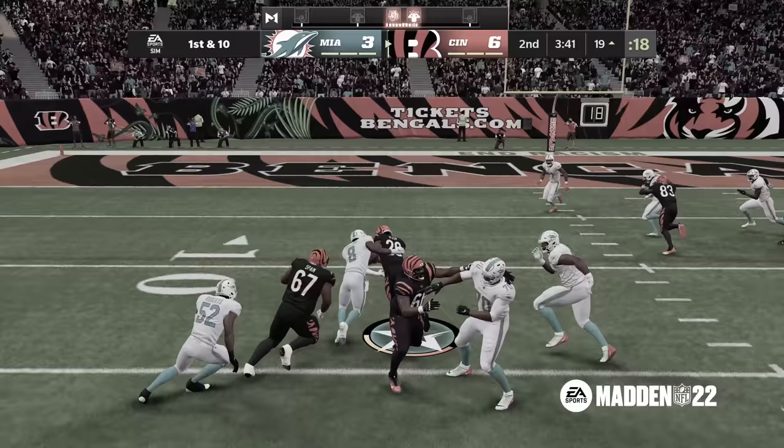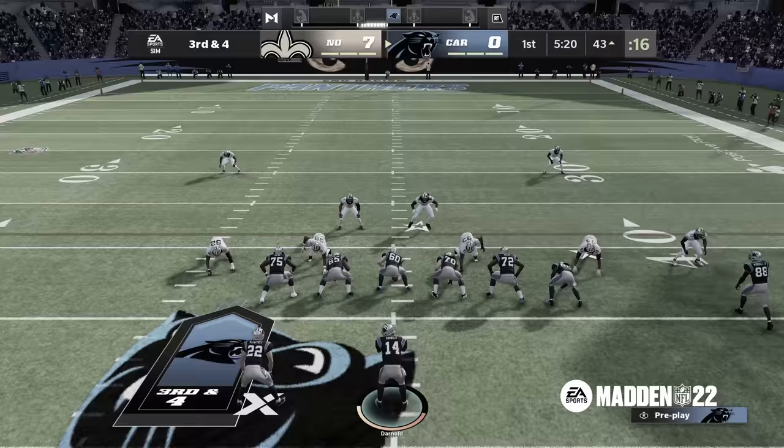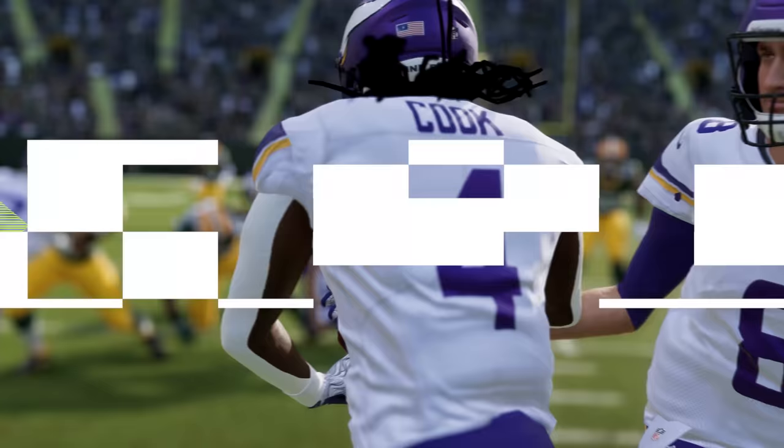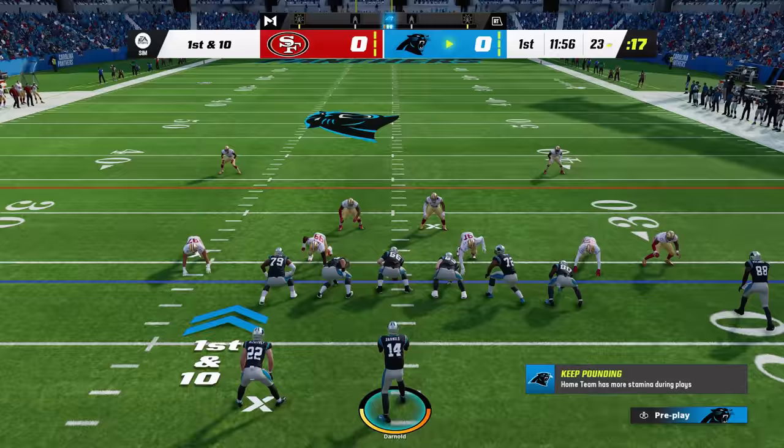At times, players would get gradual banking turns versus sticking a foot in the ground and making a hard cut, leading to situations where you just couldn't make a play and pick up those extra yards. The new 360 cut mechanic in Madden 23 lets you utilize L2 and the left stick for more freedom when controlling the ball carrier.